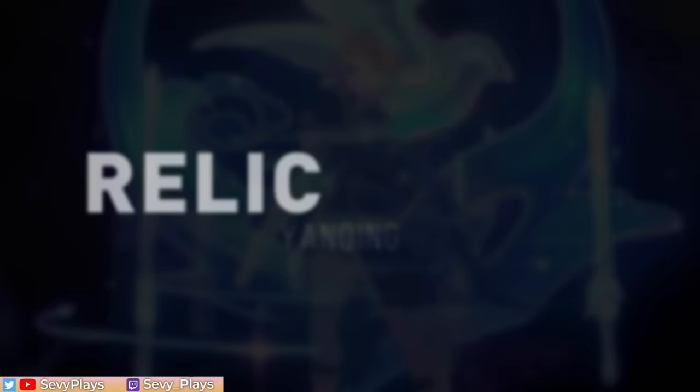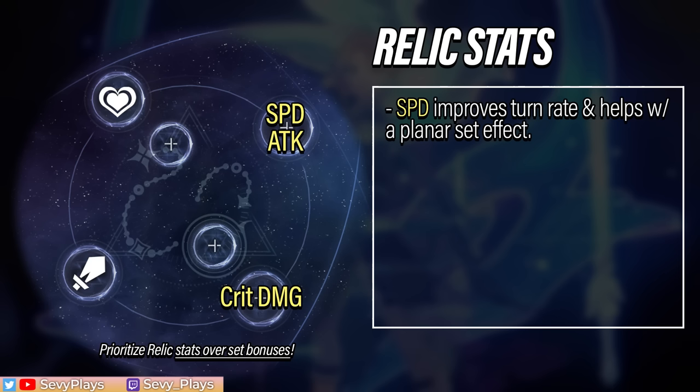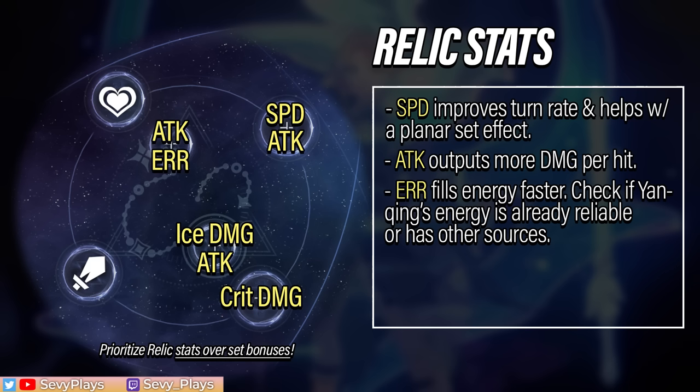Now for Yanqing's relics — we'll go through stat preferences then the sets. For the body piece, go for crit damage. Yanqing already gets a lot of innate crit rate buffs, so stacking crit damage will be more beneficial. For the feet piece, speed and attack are your main options. Speed makes Yanqing's turn rate faster and is more beneficial in longer battles. Hitting 120 speed is also a requirement for Yanqing's recommended planar set, and using speed boots is the easiest way of achieving that. For the planar sphere, ice damage bonus is the obvious pick, but a good attack piece can temporarily work. For the link rope, attack and energy regen rate are the main options. Attack makes him hit harder, but ER helps him spam his ultimate more, and the damage loss from lower attack might be offset by more frequent ults.